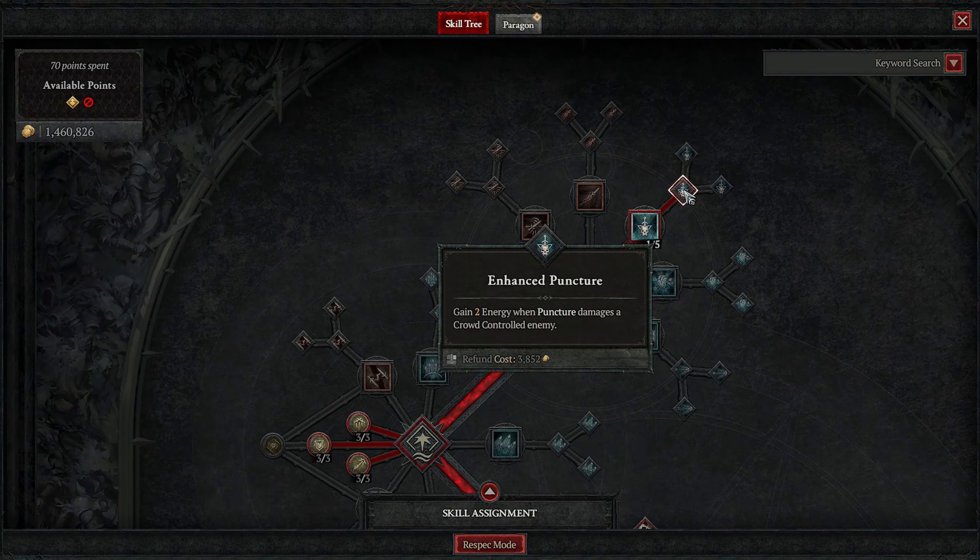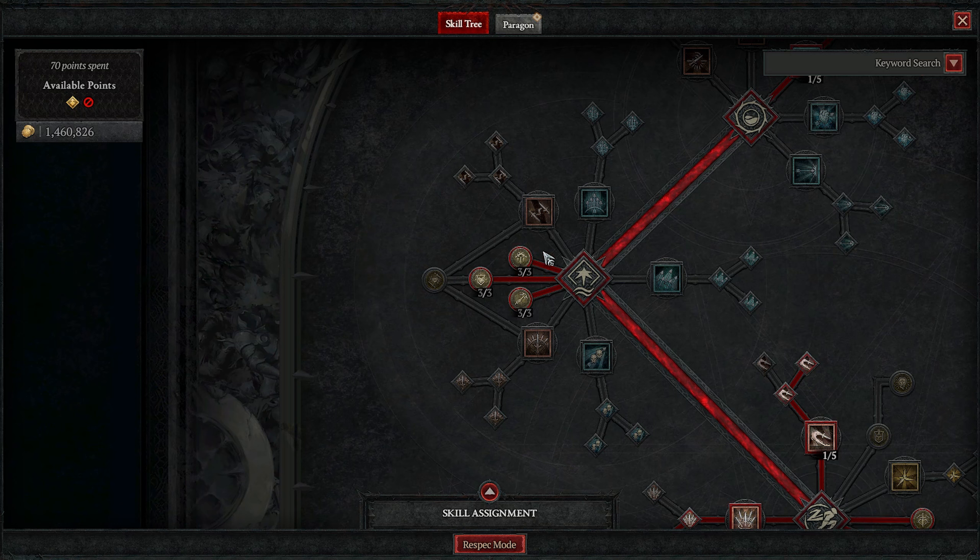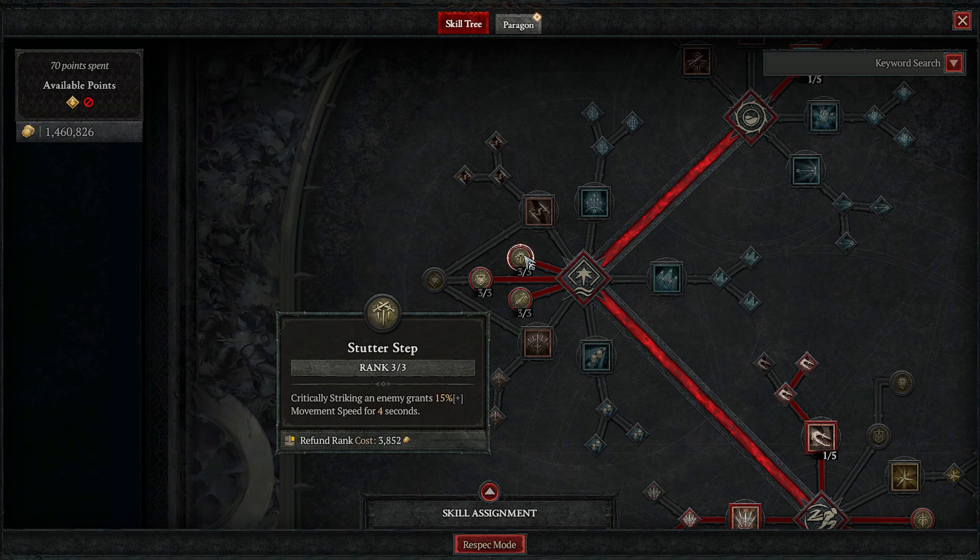We top that off with imbuements — shadow and ice imbuements — and you can alternate these so you always have one active. Then you just hold down the button, you spin around, and you beat the game. That's it.